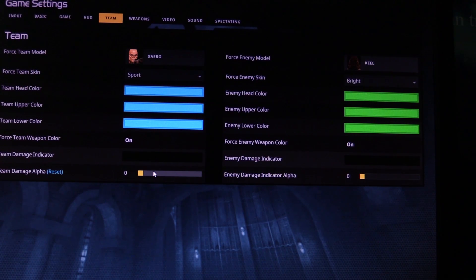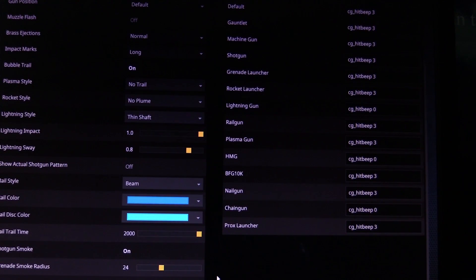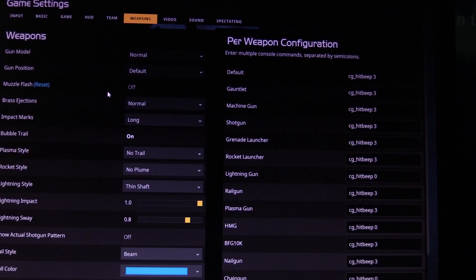In weapon options, a lot of that is up to you, but the one thing I will recommend is rail trail time set to 2000 — make sure it's on full. That way, not only can you tell who fired the rail because you see the color, but also where it came from, because it stays in existence longer. And make sure you turn off muzzle flash, because that's what makes the lightning gun really bright when you shoot it, which can blind you and make it a lot harder to win.